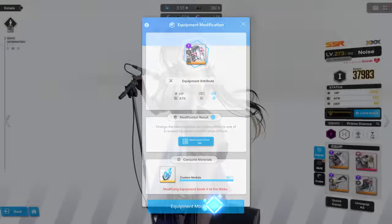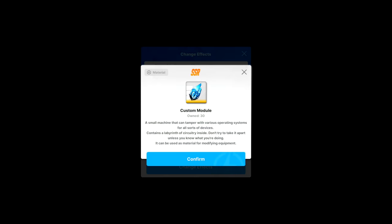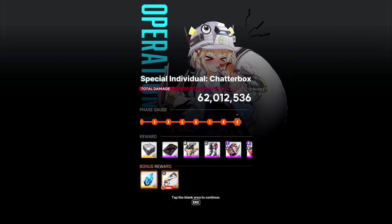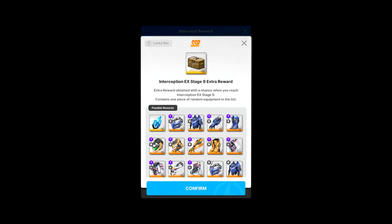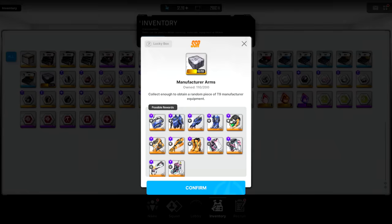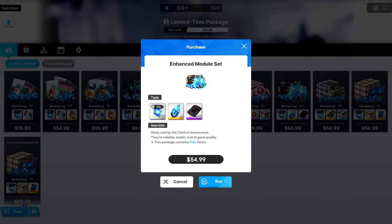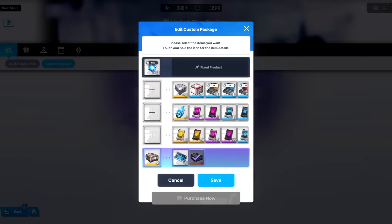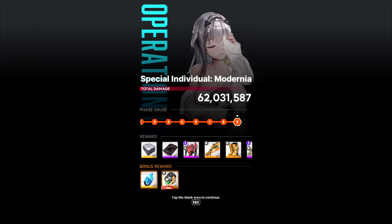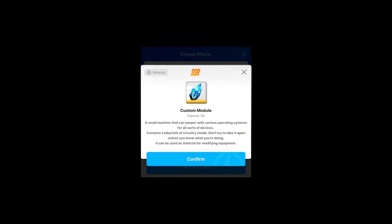Doing so will expand a custom module. These things can only be dropped randomly by fully clearing a special interception boss. They get a higher chance to drop versus gear, but even so, you're not gonna get a whole bunch of these. So be sure that you want to overload a piece of gear before continuing. To put it into perspective, custom modules do not drop from the random Tier IX equipment box, and in the cash shop, it can be purchased from the $55 bundle or the $100 custom box. You might as well just burn your money at this point. So just wait until you can fully clear special interception and you'll start getting these.